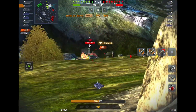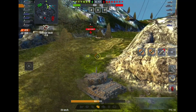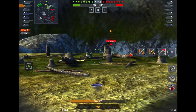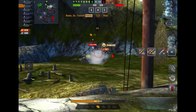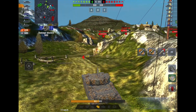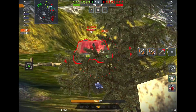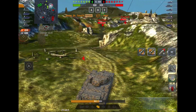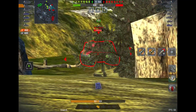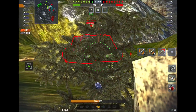Yes, we got that one in - look at that! That's the trouble with HESH of course: it doesn't always do a lot of damage, especially on tracks and things like that. That's a bit better of a shot - over 450 on that one. Just gonna see if we can get anything into the bottom plate of this guy, but yet again only a 90 roll. That's the trouble with HESH - it'll either go in and do great, or you'll end up with a 90 roll.